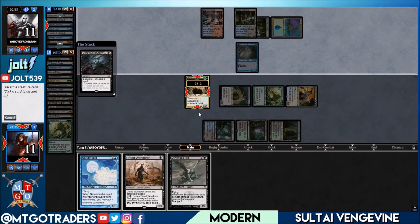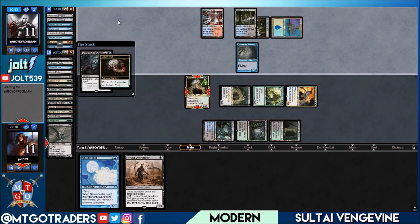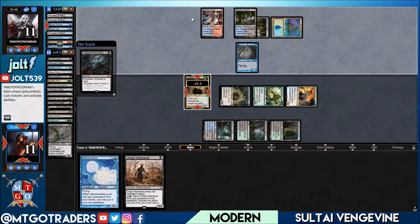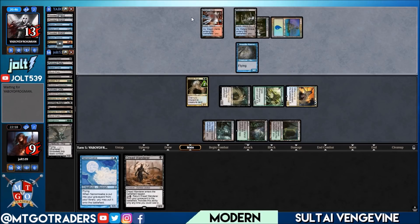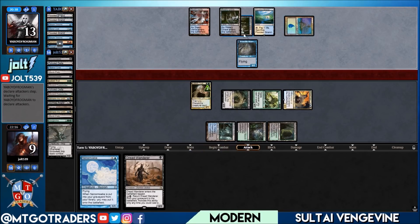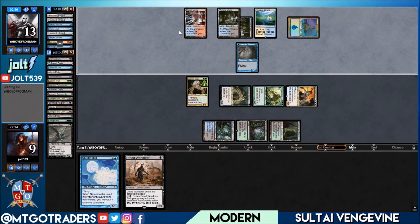In response to the minus-two activation, let's discard Stinkweed Imp to make Lotleth Troll a nice four-three. We're going to lose two life and they gain two life. Puts it back down to a two-one. They swing in with the Insect token — that's three, puts us down to six. Next turn we'll still have a nice chunk of damage coming across. Delver doesn't swing — I like that a lot.